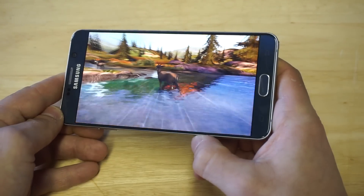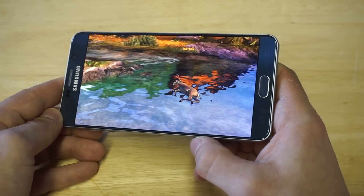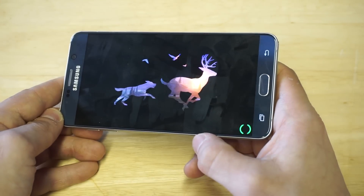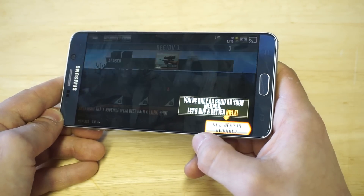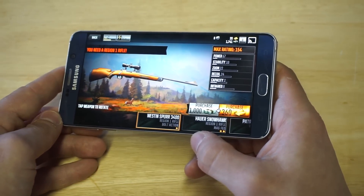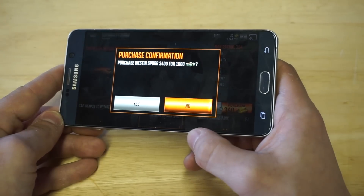All you guys have to do is turn this on for whatever game you're trying to play that you're experiencing any kind of lag or frame rates dropping and not working correctly — this will get rid of the problem. Like I said, there are downsides to turning this option on, which I've already explained.